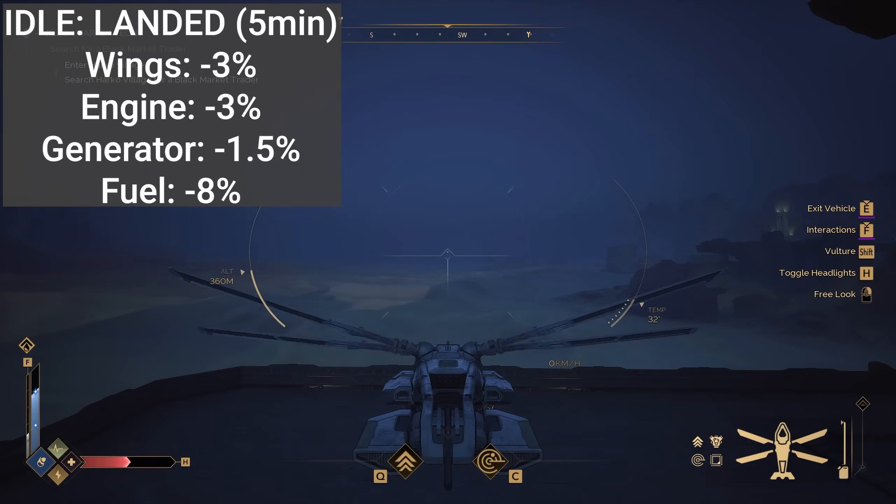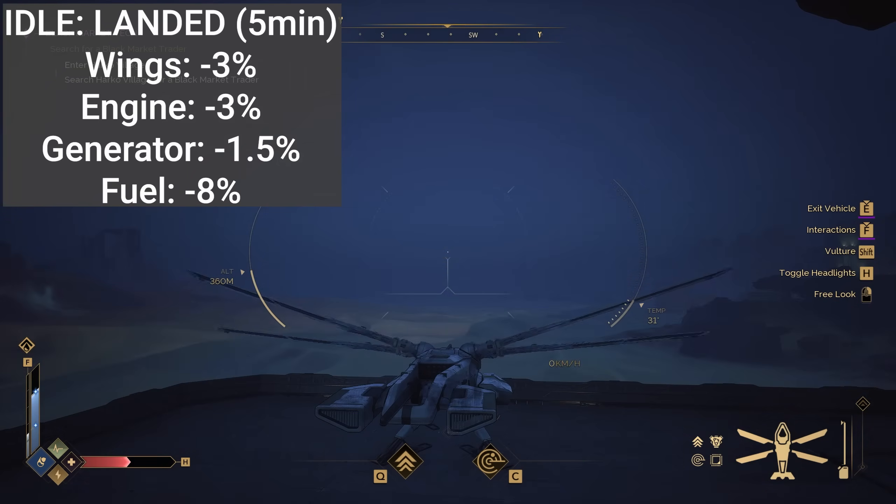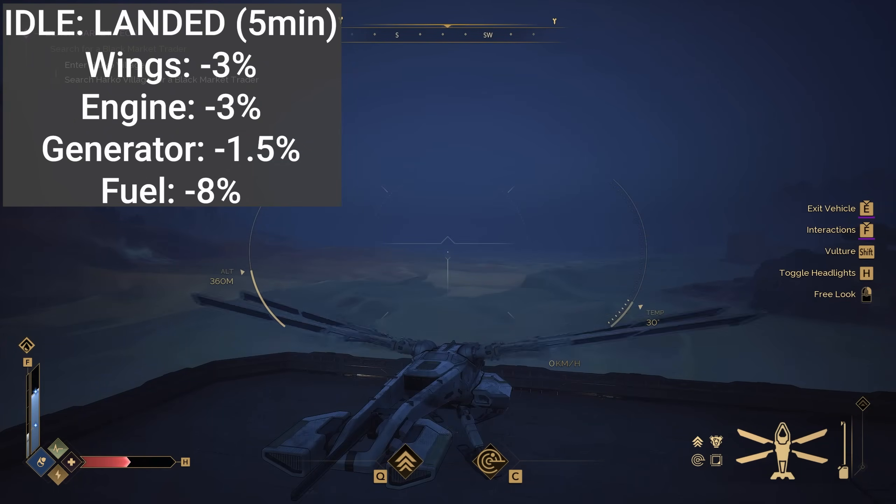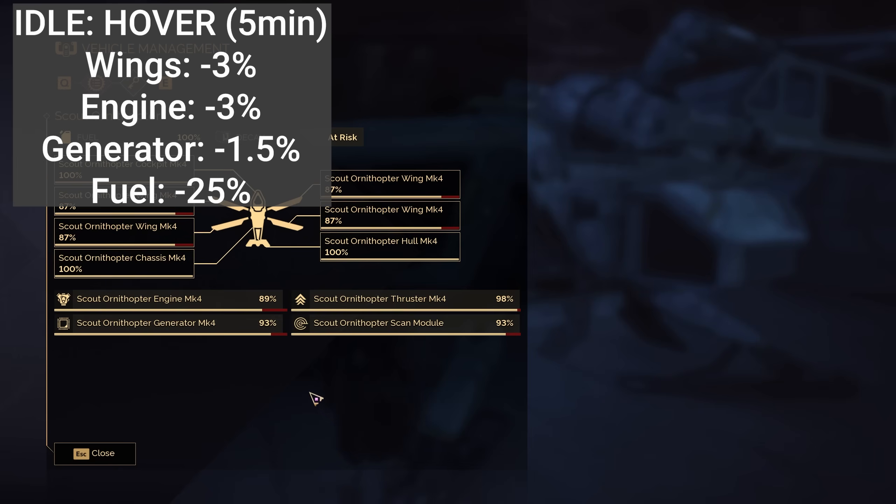When it comes to idling while connected to the ground, over five minutes your wings will lose three percent durability, your engine will lose three percent durability, your generator on average will lose around 1.5 percent durability, and your fuel will drop eight percent.